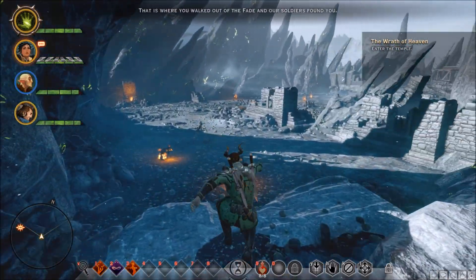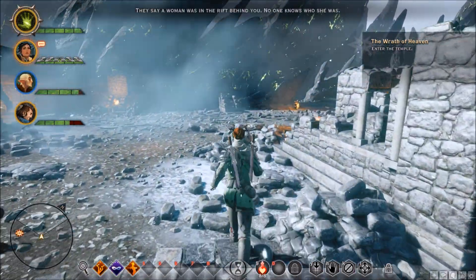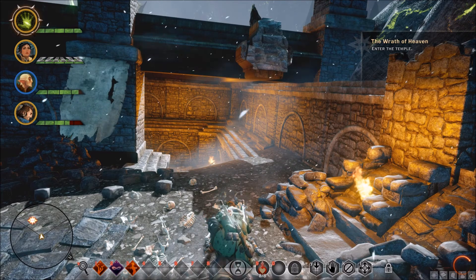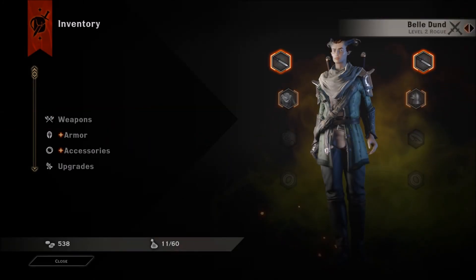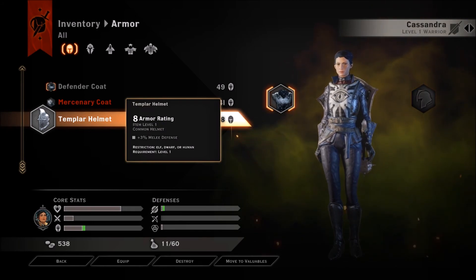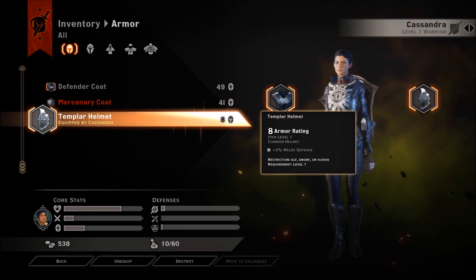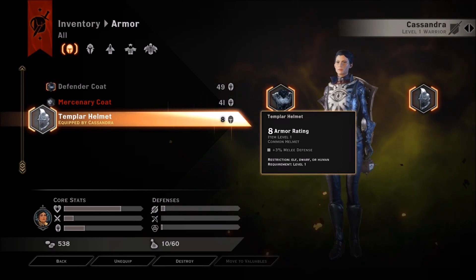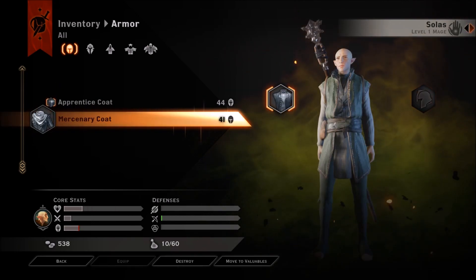That is where you walked out of the Fade and the soldiers found you. They say a woman was in the rift behind you - no one knows who she was, but we all have a very good idea of who she might be. Found a templar helmet with race restrictions - elf, dwarf, or human only. Qunari can't wear helmets because their heads are too large, I guess. But if you're a Qunari without horns, can you wear helmets fit for humans, elves, or dwarves? These are the questions.